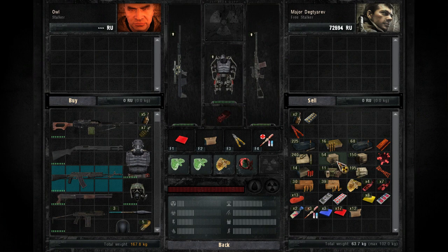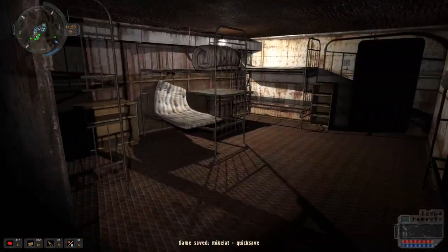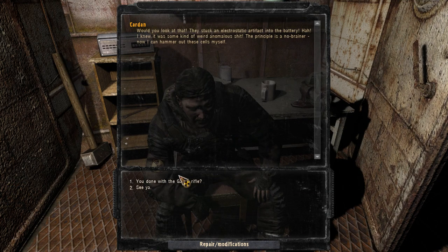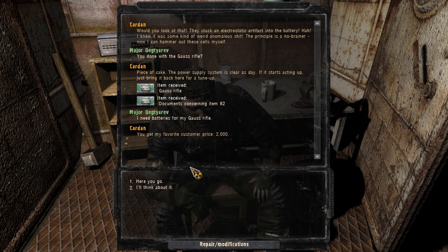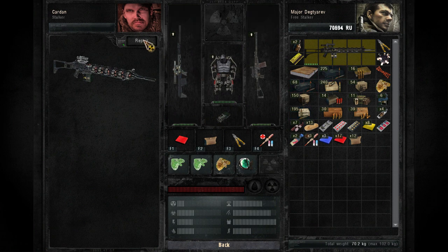Alright. He says just to wait around for a little bit. So you know what we can do? We just have a fucking nap — let's just wait until morning. Sounds pretty good. There's no time limit in this game, nothing happens if you wait. Would you look at that — they struck an electrostatic artifact into the battery. I knew it was some sort of weird anomalous shit. But the principle is a no-brainer — now I can hammer out these cells myself. What have you done with the Goss Rifle? Here's the cake — the power supply is clear as day. If it starts acting up, just bring it back here for a tune-up. I need some batteries for my Goss Rifle. 2000? Sure. Need some batteries. Let's see what he can do with the Goss Rifle. There are no upgrades available for it, but it's got a scope on it and apparently they are homemade. Lower capacity cells, but I can change them out.